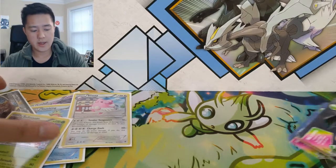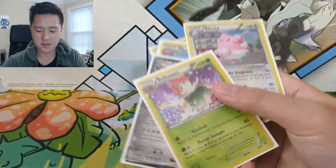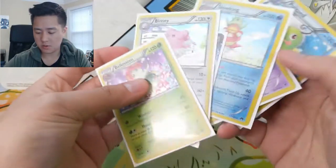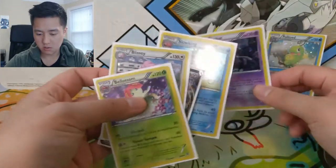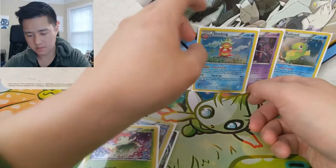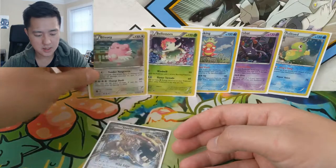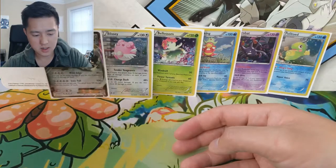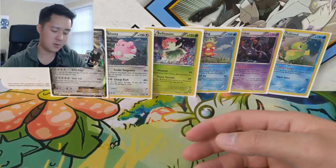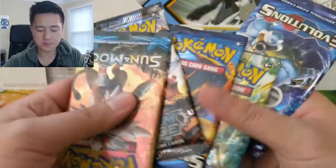As far as raw number of promos, this box is not bad. It does have six promos: Politoad, Crobat, Slowking, Meganium, Blissey, and then Steelix EX — and there's only one EX. We do have five packs: a Sun and Moon base, two Evolutions, and then two Steam Siege.